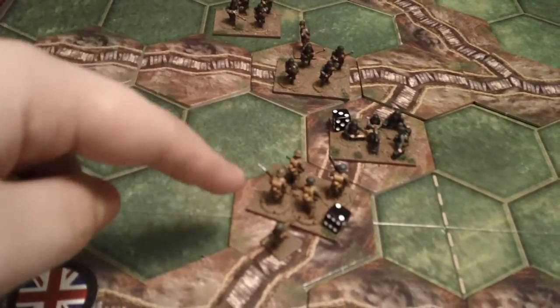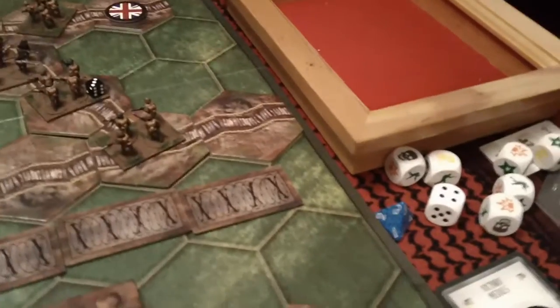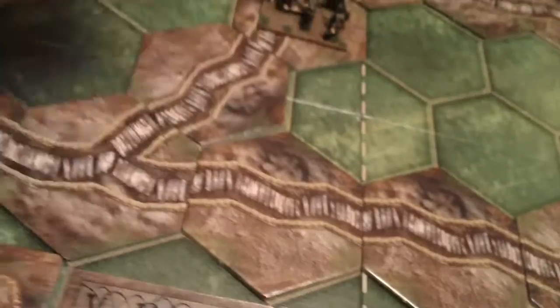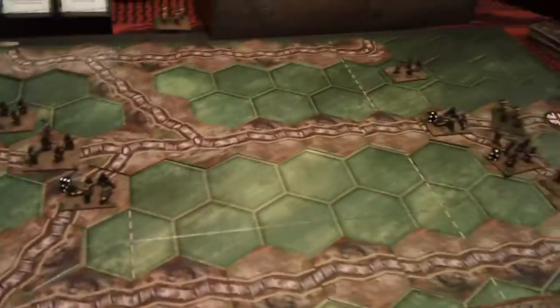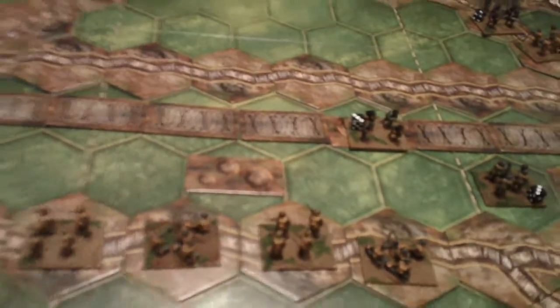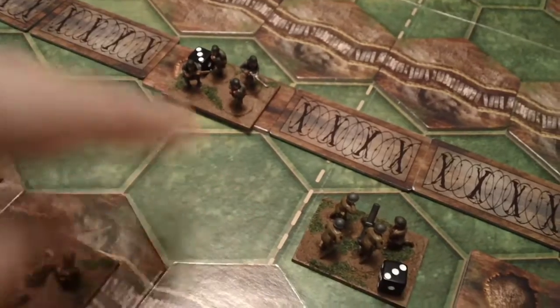First combat will be this unit against this unit. This roll results in two hits because of the bomber, which takes out this unit — another victory point for the Germans. Since this machine gun's target is gone it will not get to fire. Next we'll have the center combat — two dice against the mortar team — which is a hit and an HQ token. Down to two.